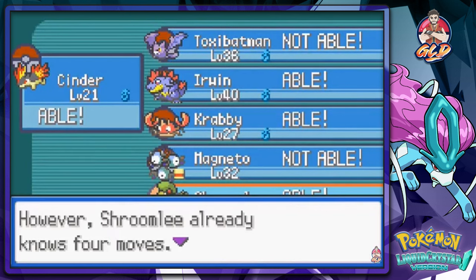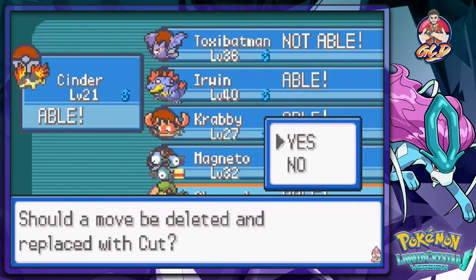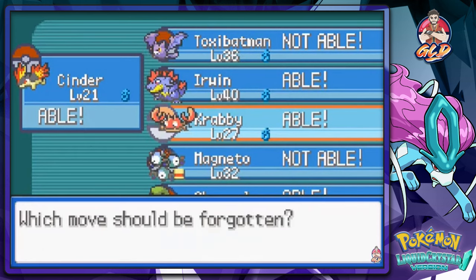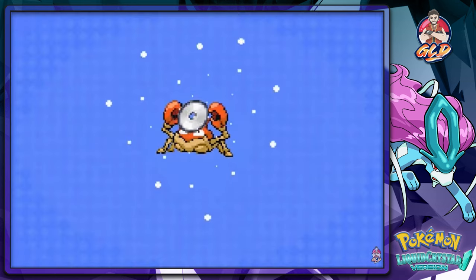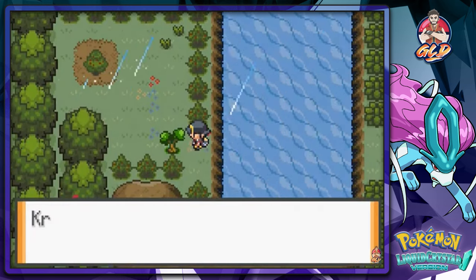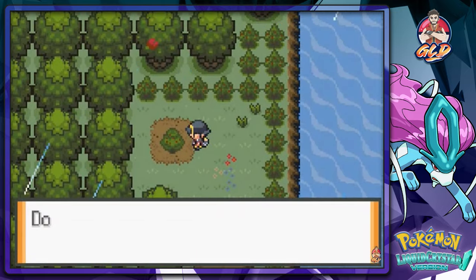Let's use Cut here. Actually, let's go with Crabby right now and use Vice Grip. We're not gonna be using this guy on our team — just as an HM slave. Back in Generation 1, Crabby was the ultimate HM slave because it could learn all the HMs except Flash. We grabbed some Persim Berries.